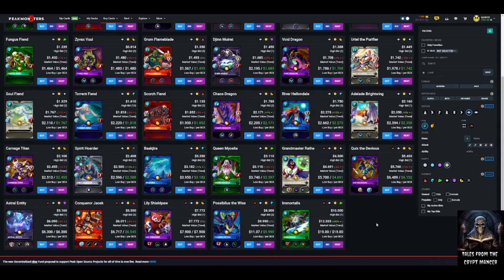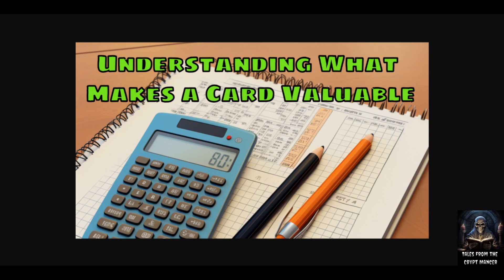There you go — a quick rundown of what makes a card valuable: the traits, the roles, the elements, and the support abilities. Hopefully after this video you have a good feeling for what to look for in your Rebellion cards moving forward. Let me know your thoughts in the comments below, and until next time, keep stacking those stats.